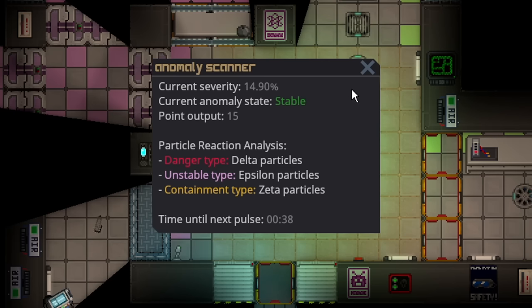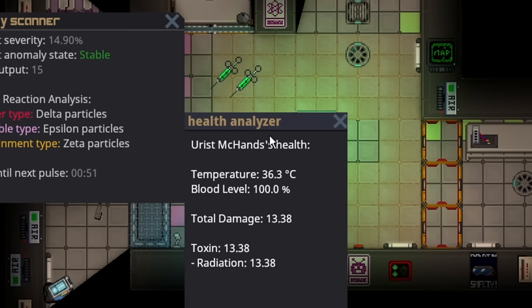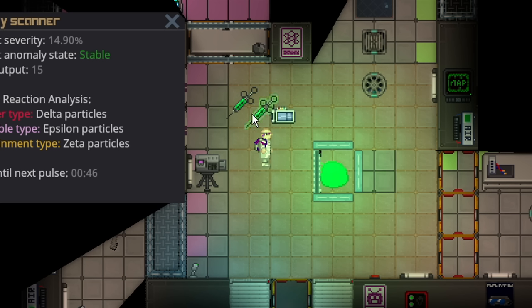Upon pulsing, it will scatter its liquid inside. If you're nearby, regardless of whether you've built a glass box, it will actually splatter on you as well. In this case it was unstable mutagen, so I took some radiation damage. At higher severity, from what I can tell, it will either splash more on you, splash further away, or both. Either way, at a higher severity you're still going to make more points. In general, no one should really be standing around anomalies.